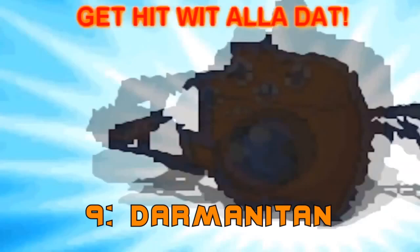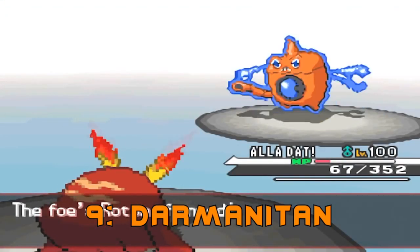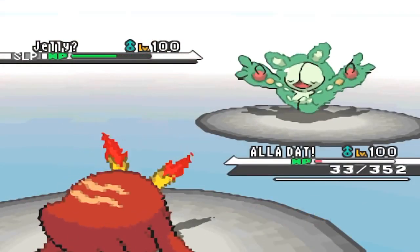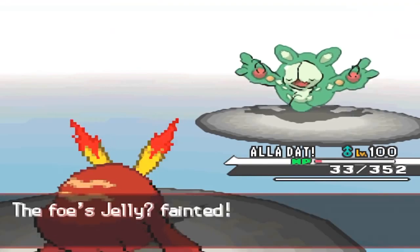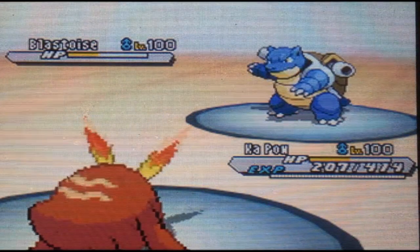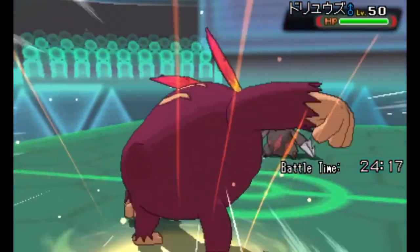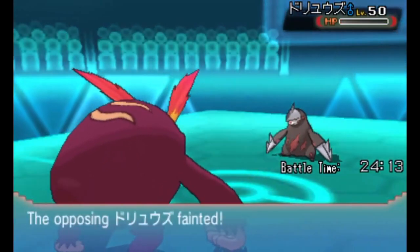Number 9 is Darmanitan. With 140 attack, it's one of the hardest hitting fire type Pokemon from the Unova region, only being beaten out by Chandelure. With Darmanitan, you got two routes that you can go really. With the Sheer Force ability, every fire type move's chance to burn will be replaced with more power. You can completely wreck the competition with Flare Blitz, but you've also got decent type coverage with fighting, ground, rock, and dark type moves.